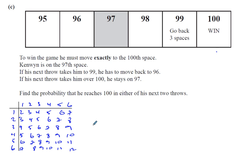Find the probability that he reaches 100 in either of his next two throws. Supposing he reaches 100 in his next throw — he definitely has to get exactly three. How many ways are there of getting exactly three? Well, there are only two ways: either he has a one on the first die and a two on the second, or two and one. So it's just these two possibilities — that's two out of 36. That's the first possibility.